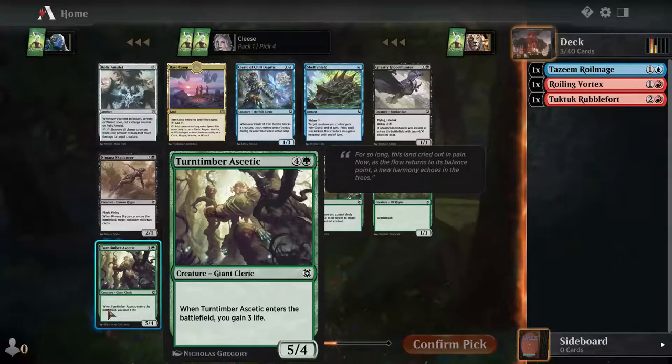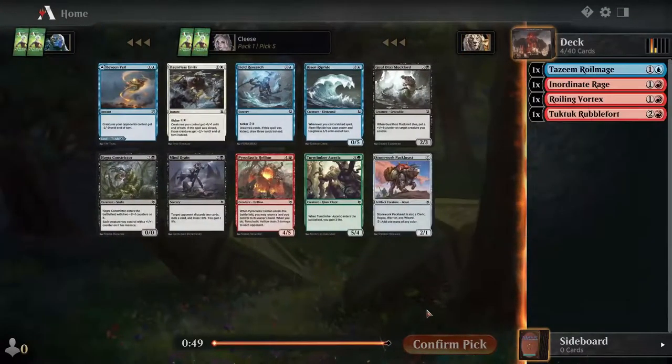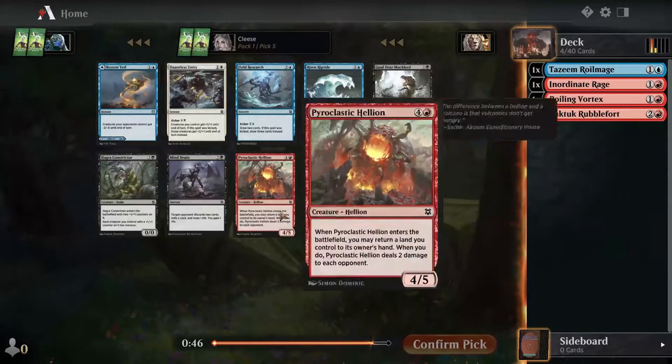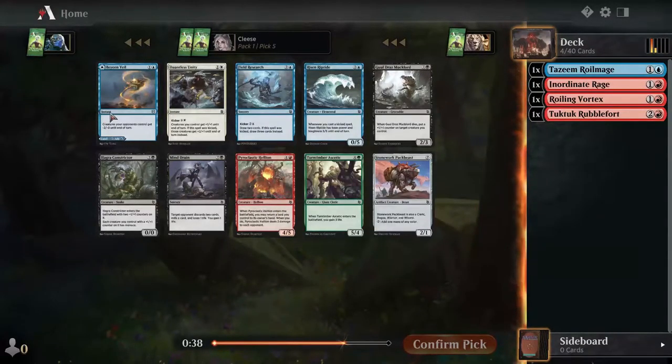Okay, turn timber ascetic — gain life, that's way too much. Rabbit bites is pretty handy but it is a sorcery. Inordinate rage — I think I'll go with you. So I think we're doing red and blue. You may return a land you control to your owner's hand. Card draw is okay.